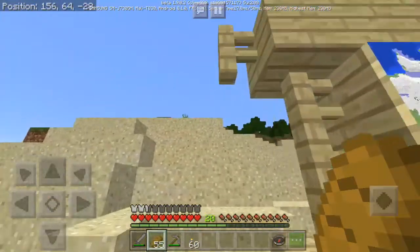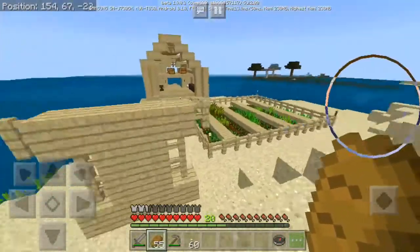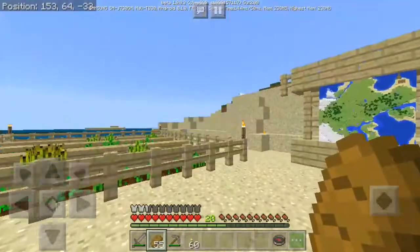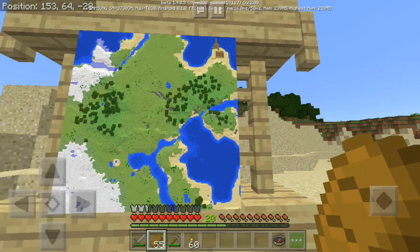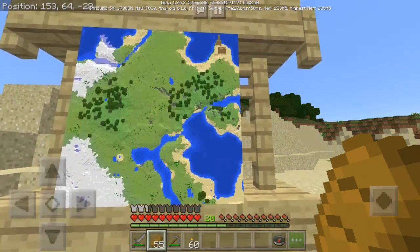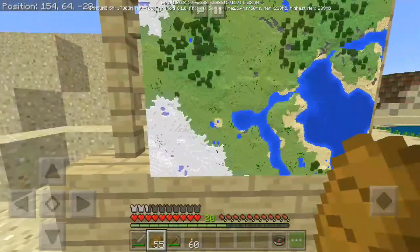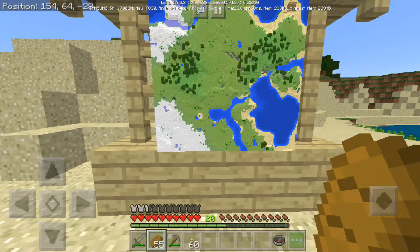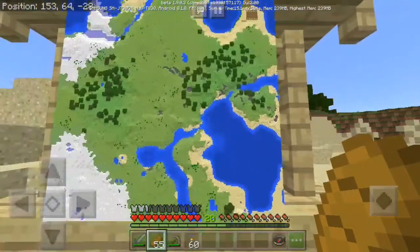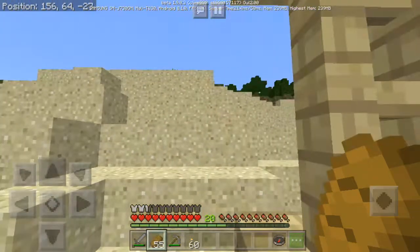Let me explore that big body of water because I want to build another house. This one is going to primarily be somewhere in the woods - like a tower. I want to build a tower, but I don't know where. I'm thinking about the ice portion, but I'm also thinking about doing a water base - like a dome base in that big body of water.